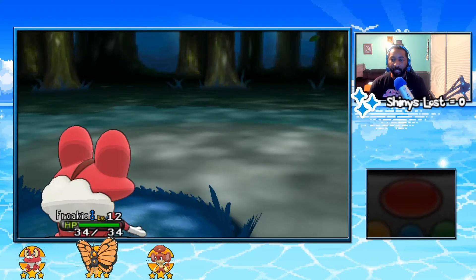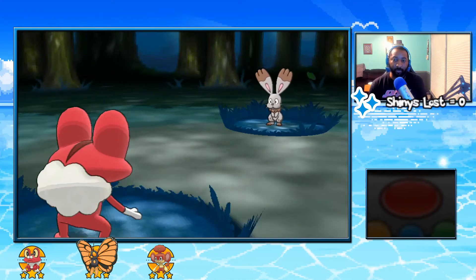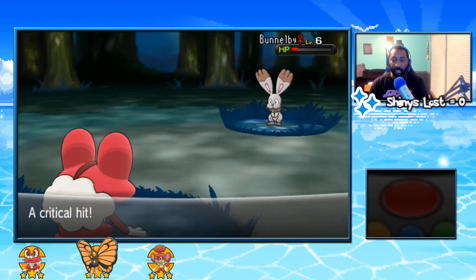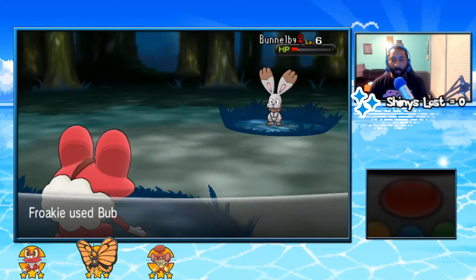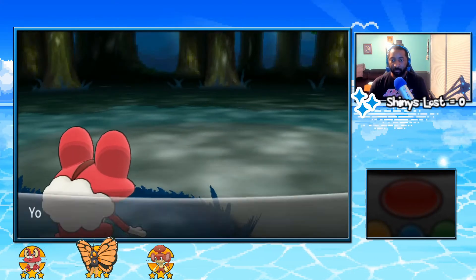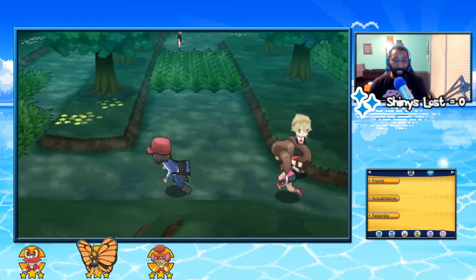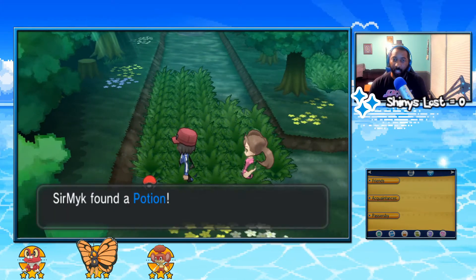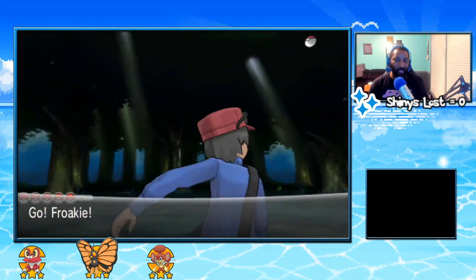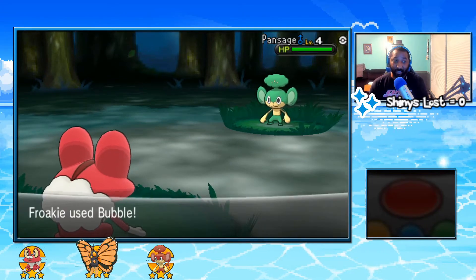Bunnelby will be around level 13 — we'll switch out and try to keep everybody around the same level. I think it's just normal type at this point. Hit it with the Bubble, see what happens — okay, it's still just normal. We might end up turning on the speed-up next episode. The speed gets up to like 330, which is obnoxious — stupidly fast. I may crank it down to like 200 — just double it a bit so it's not too crazy. When I say it goes fast, you can barely see the game.